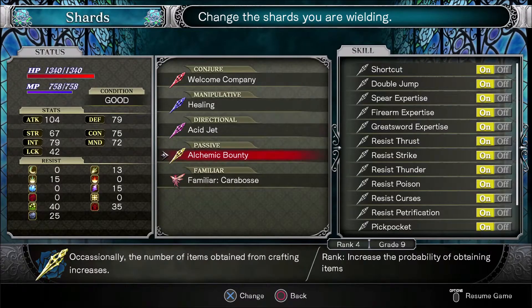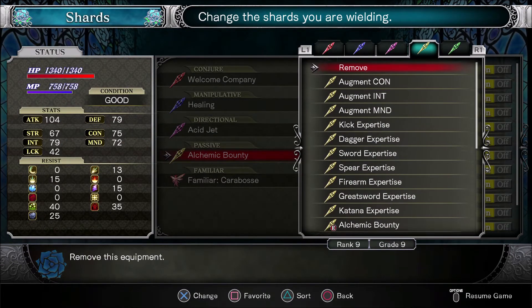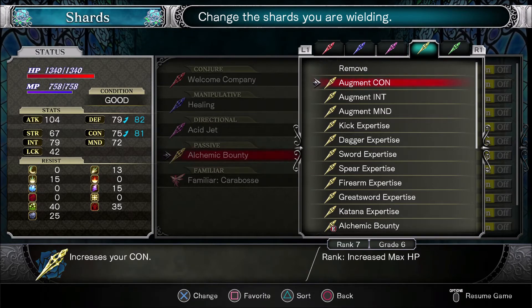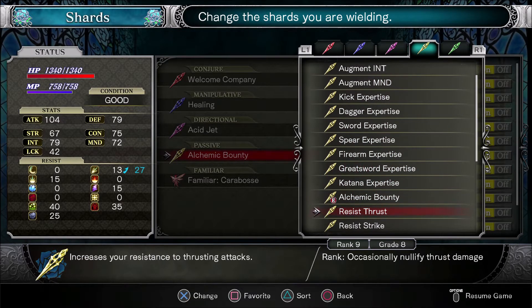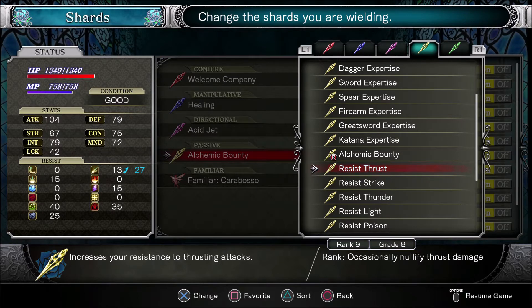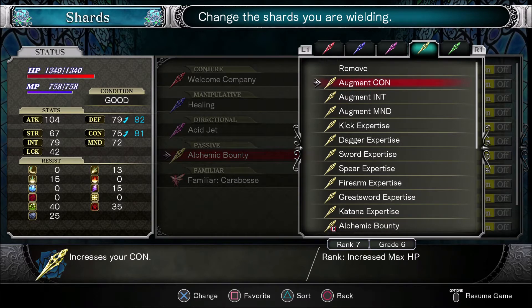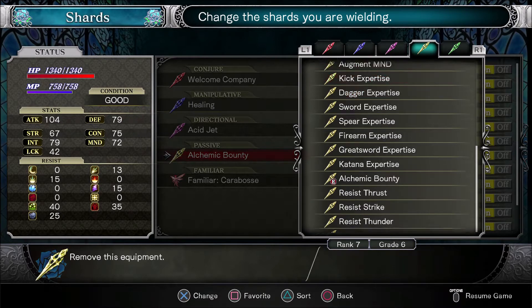What I've been trying to do is get my shards all leveled up. Augment Condition is something I could work on - we have access to those enemies - but I haven't got that one all the way up to level 9. Augment Intelligence and Mind are up there. Spear Expertise I think we've had leveled for a while. Resist Thrust is close - the enemies that give you the Resist Thrust crystal are the big skeletal dragons, and they have a better drop rate than the flaming red Buell-type enemies who drop Augment Condition.